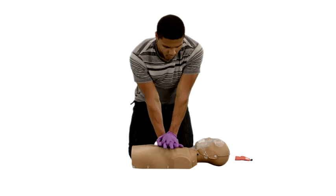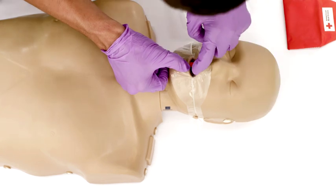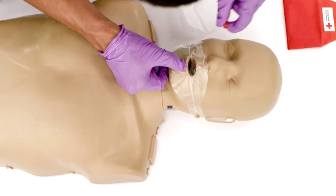Open the mouth and look for an object. If you see an object, remove it with a finger sweep. For an adult, use your index finger.